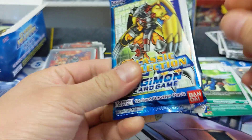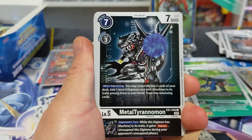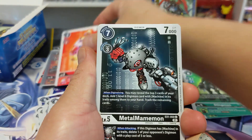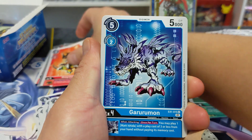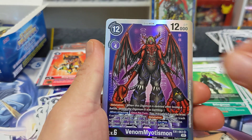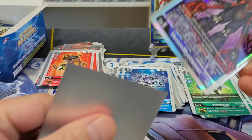I kind of want to get all the alternative arts in this set because I'm a nerd like that — and who wouldn't, right? I have a lot of the older cards from series three that I used to play and collect. I just think it would be awesome. We got Analog Youth and then we got a Venom Myotismon — very cool.